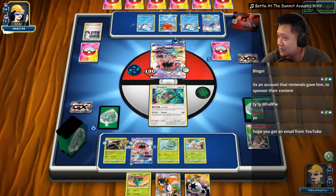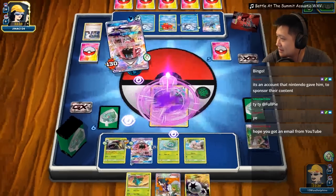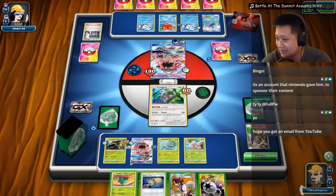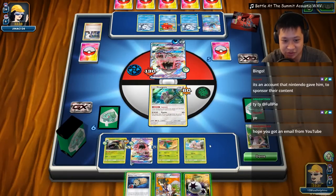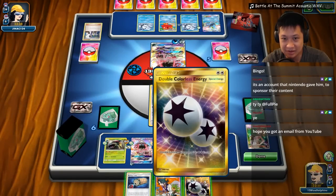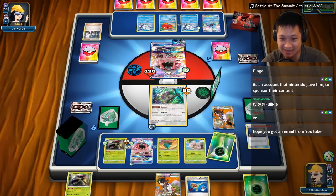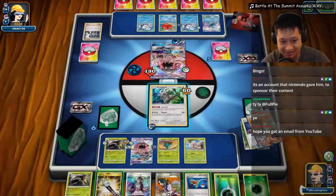It's an account Nintendo gave them to sponsor their accounts. I've been demonetized just today too. Focusing back on the match. We got this. Banana Master, I'm gonna try to get you a Float Stone to retreat, or I can play this and get you to retreat right away. Man, the Alolan Exeggutor is going to take forever to get out. There's your retreat energy — I don't trust my prizes. Okay, there's nothing for me to get back here, that's fine.